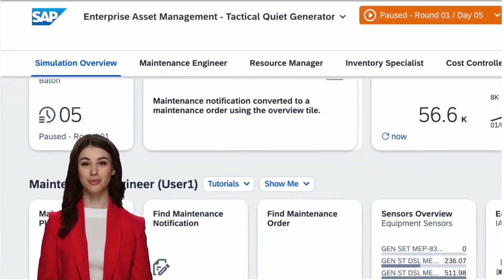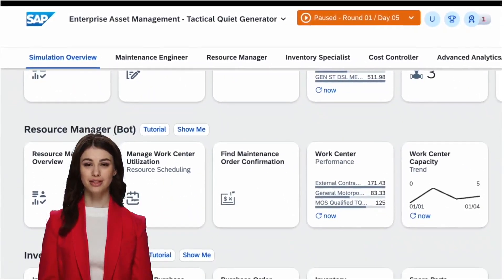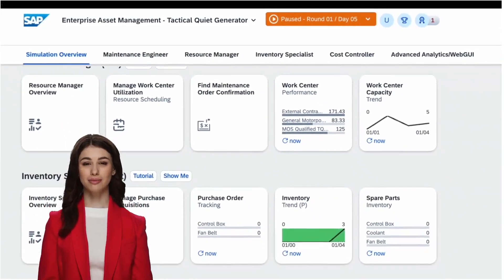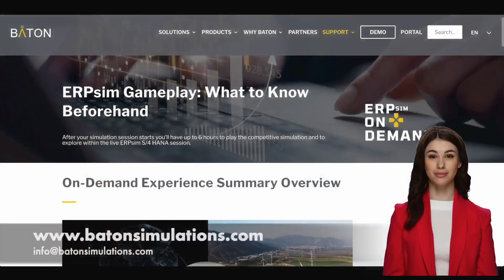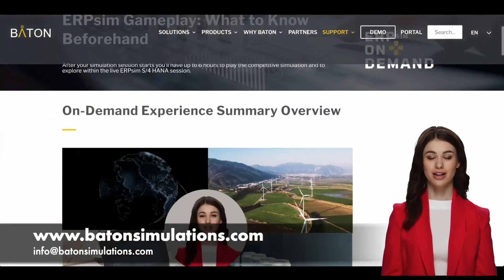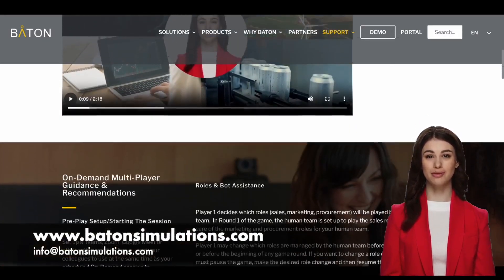ERP Sim on Demand by Baton — an immersive gaming experience leveraging S/4HANA Cloud, showcasing innovation. Are you ready to play? Contact info@batonsimulations.com or visit www.batonsimulations.com for more information.